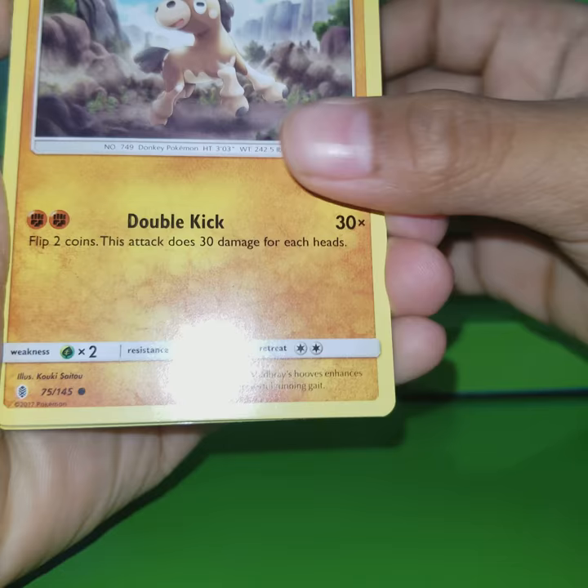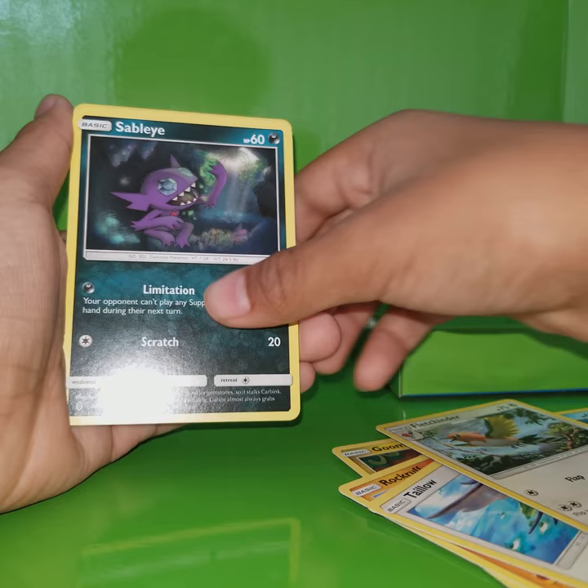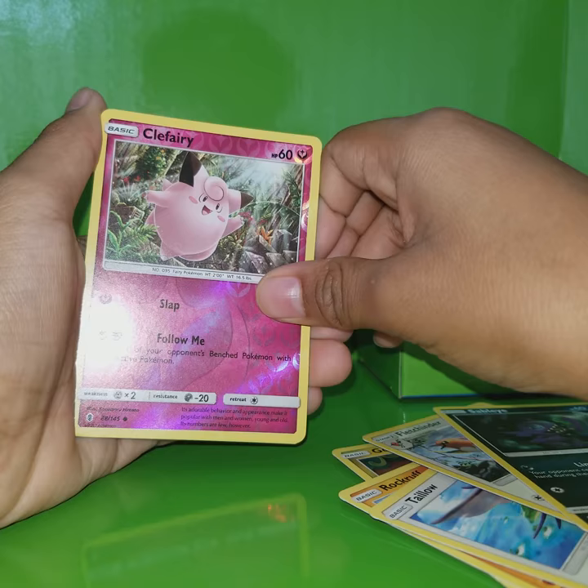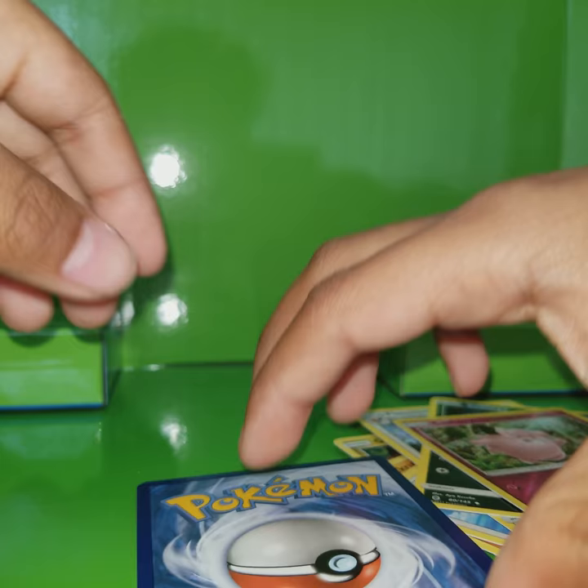So I got a Mudbray, Slowpoke, Goomy, Rockruff, Tailor, Fighting Energy, Rainy, Fletchinder, Slap, Sableye, and Clefairy. Reverse. And an Oricorio — pink, which is a Psychic Energy.